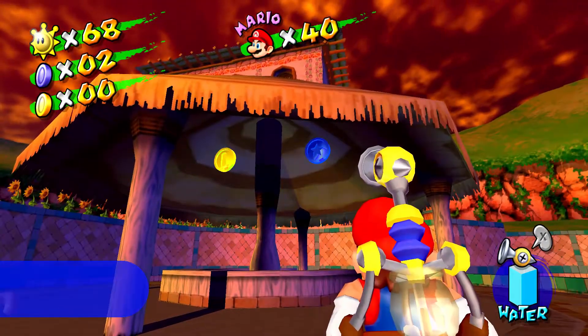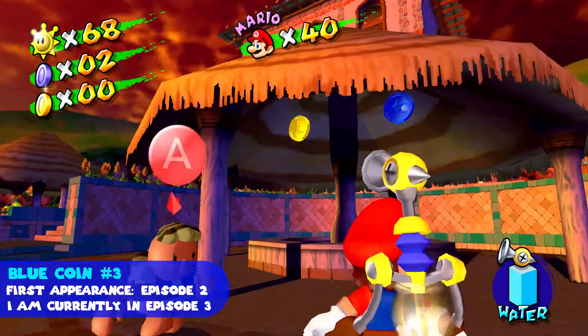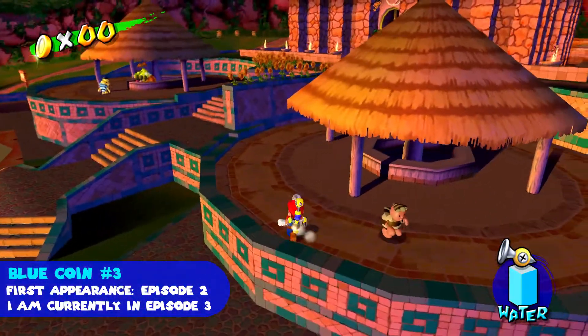The third blue coin is on the ceiling of this shack to the right — or hut, whatever it is.